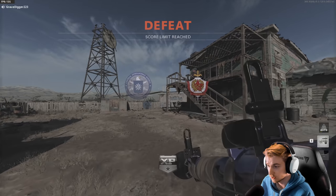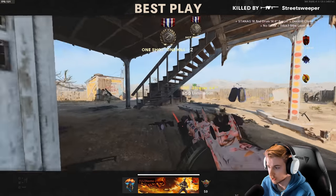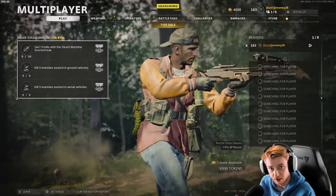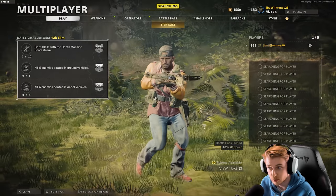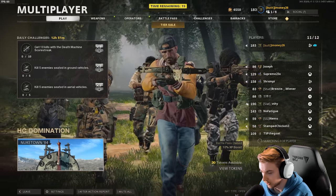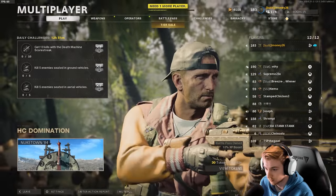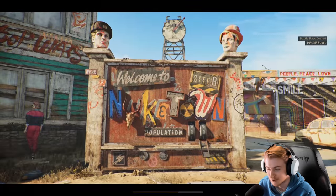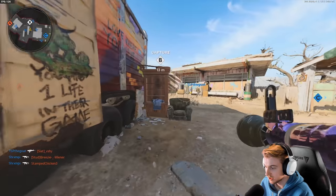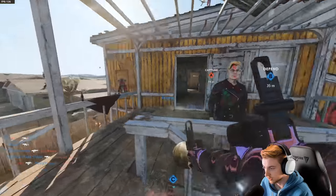That was a pretty successful first game — went 7-11, only destroyed two scorestreaks. For the next game I'm going to try something different: relying on the kindness of other players. Just going to ask them to run care packages so we can shoot them down. 'Hey can you guys run care packages? I'm trying to get my RPG camos.' Got a yes — a fellow gamer helping out. All you have to do is ask sometimes.